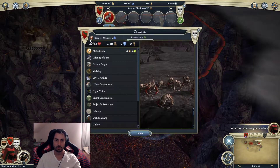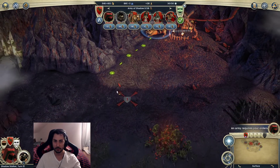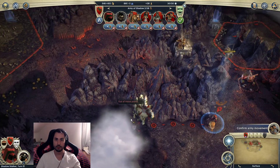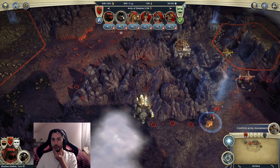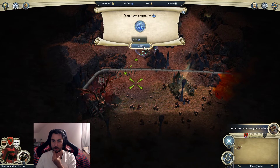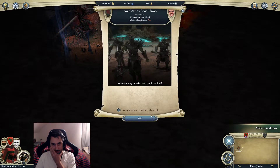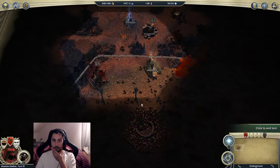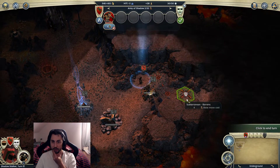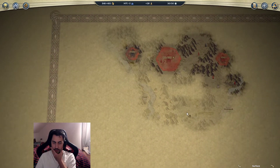I'll send the Worg over here to explore. Let's get rid of this Ancient Ruins. We really need a healer - that's for certain. Hello there - another dwelling! Oh, that's a city - a really big city already! It's grown quite large. We might just head there pretty early on and start taking it.